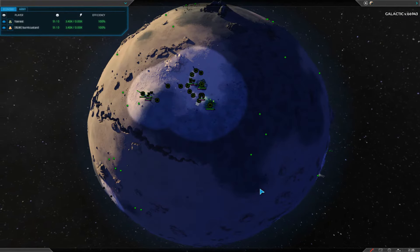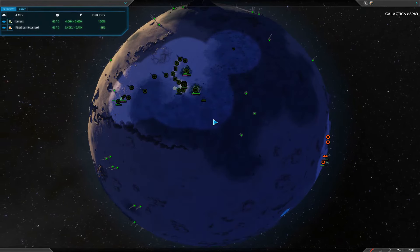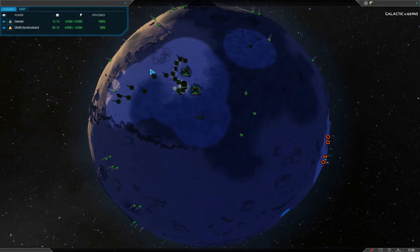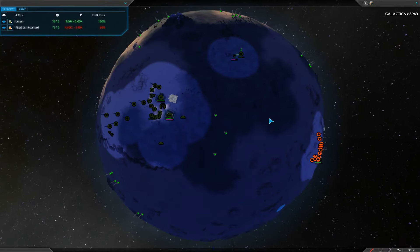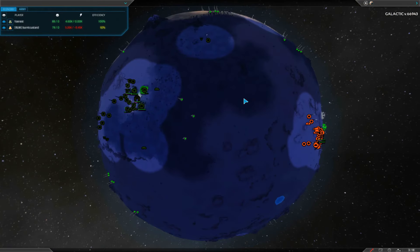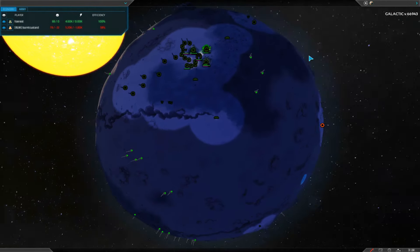Forrest I've actually never seen play before, so I'm very excited to watch him. He was hurting for energy but they're getting everything on track now. Still no combat yet. A Combat Fabricator is rolling off from Forrest — wonder what he's going to do with that. At this point, neither player knows where the other is. An Air Factory is now going up from both players.